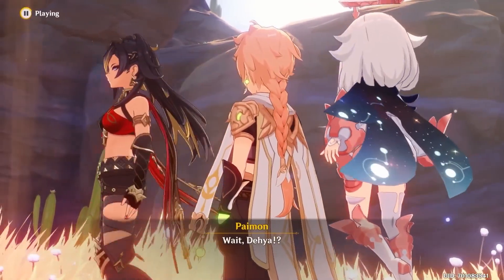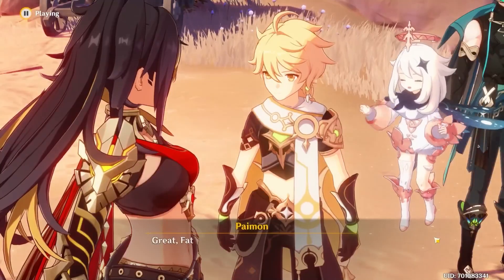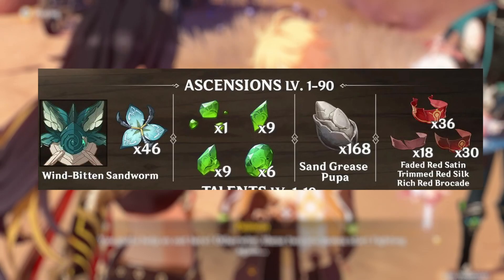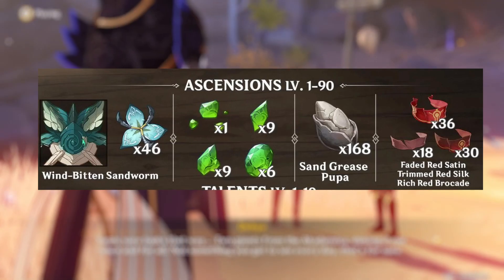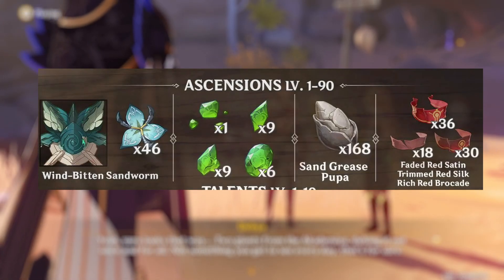Based on 3.4 beta leaks, players will need all of these materials for Alhatham's ascension: 1 Nagadus Emerald Sliver, 9 Nagadus Emerald Fragments, 9 Nagadus Emerald Chunks, 6 Nagadus Emerald Gemstones, 168 Sand Grease Pupa, 46 Pseudostamens, 18 Faded Red Satins, 30 Trimmed Red Silks, 36 Rich Red Brocades, and 420,000 Mora.